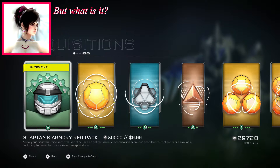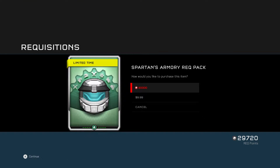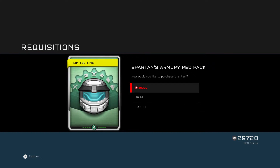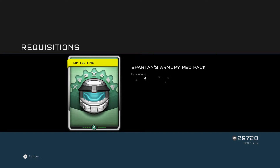Show your Spartan pride with this set of five rare or better visual customization for post-launch content while available, including 14 never-before-released weapon skins. I don't know what could be in here — there could be a bunch of armor pieces. I don't have 80,000 rep points but I do have money from a gift card a friend gave me from her birthday earlier. So we're going to do this — let's see what we get.